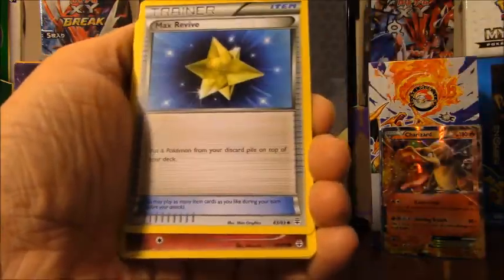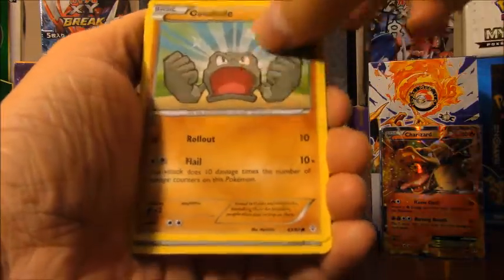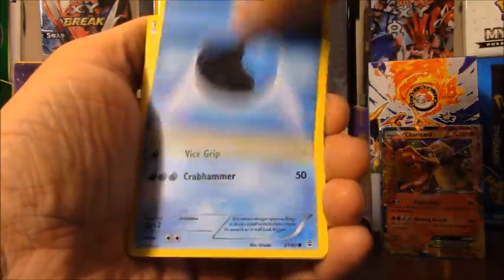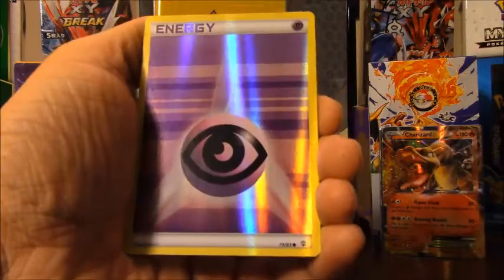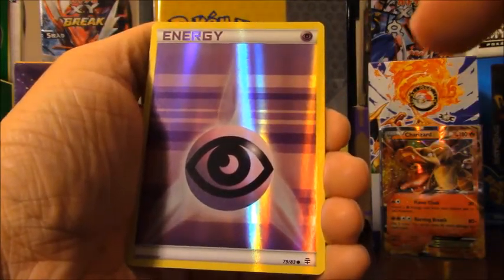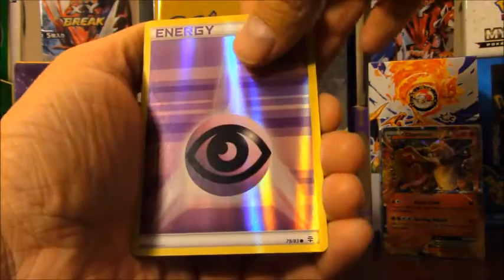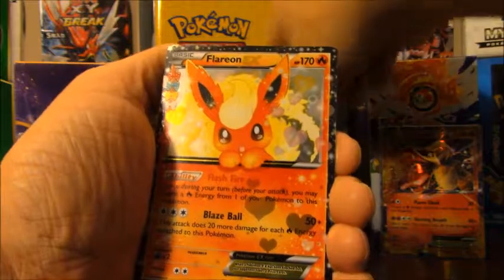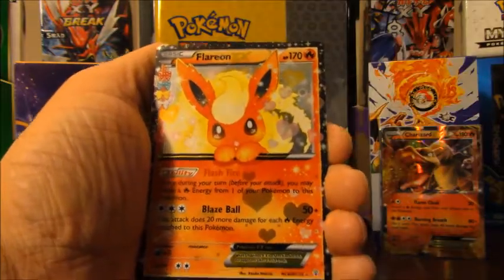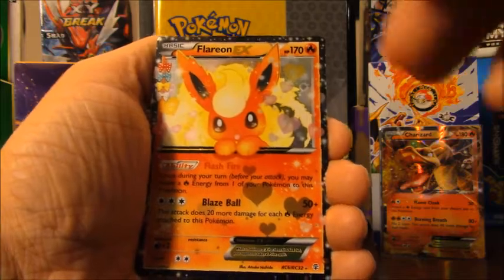Pack five: Raichu, Energy Switch, Max Revive, Clefairy, Geodude, Water type energy, Krabby, reverse holo Psychic type energy. The Radiant Collection slot is a Flareon EX — this is my second regular Flareon EX, and I also have one full art Flareon EX. And a Hitmonlee as the rare.